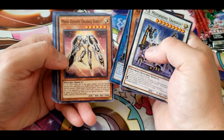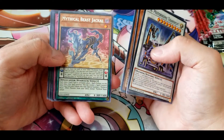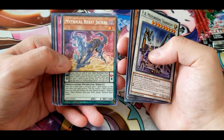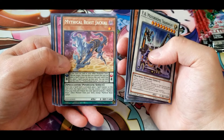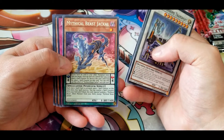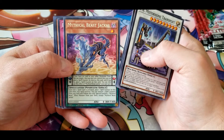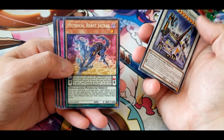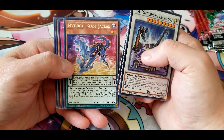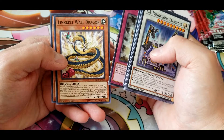Secure Gardna, Mech Knight Orange Sunset, Overtex Qoatlus. Mythical Beast Jackal: if you have no cards in your other pendulum zone, you can target one face-up card you control that you can place a spell counter on, destroy this card, and place one spell counter on that card — once per turn. Each time a spell card is activated, place one spell counter on this card. When that spell resolves, you can remove three spell counters from your field and tribute this card to special summon one Mythical Beast effect monster from your deck except Mythical Beast Jackal. Decent enough. Boral Cooling, Link Belt Wall Dragon, and Grappler Angler.